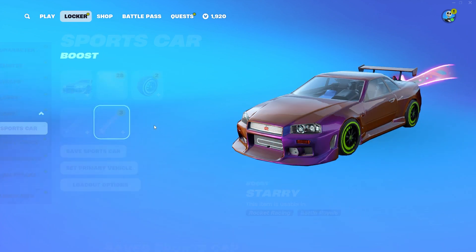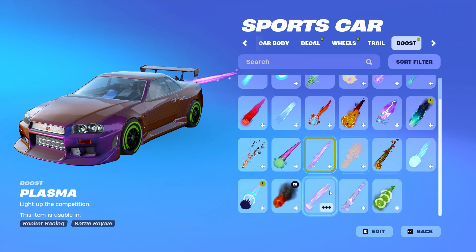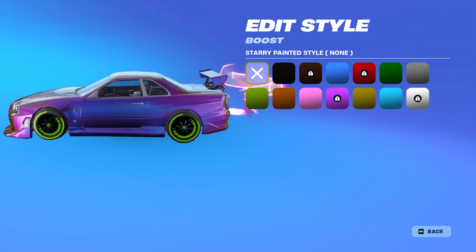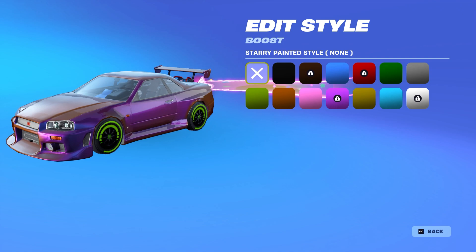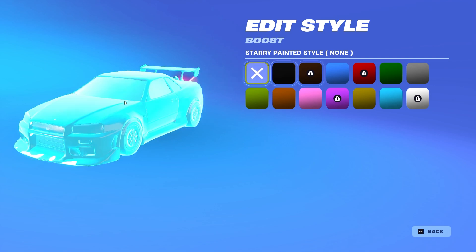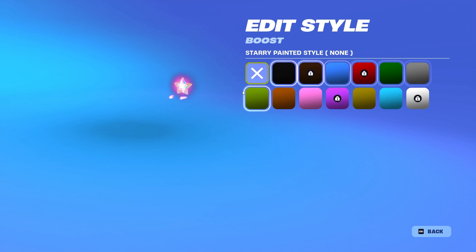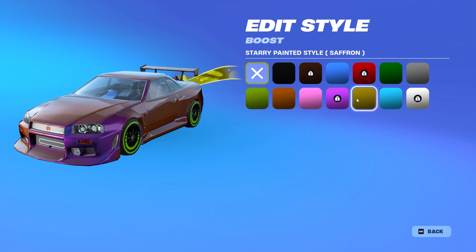I'm actually kind of happy that the Starry boost is ranked because some people can't get all the way up to Elite, Champion, or even Unreal, so if this is a boost you don't really enjoy then don't stress too much about it. Now for the Starry trail — this is the unpainted one which looks really good, there's a giant star, it kind of gives off that Huntress vibe from Rocket League. We have black, burnt sienna, cobalt, crimson, forest green, gray, lime, orange, pink, purple, saffron, sky blue, and titanium white.